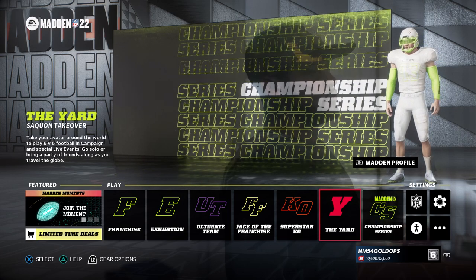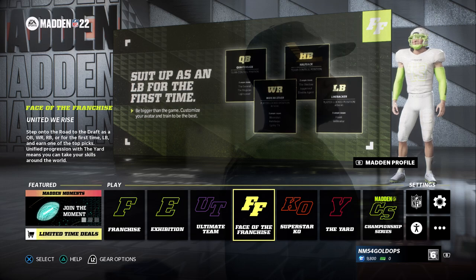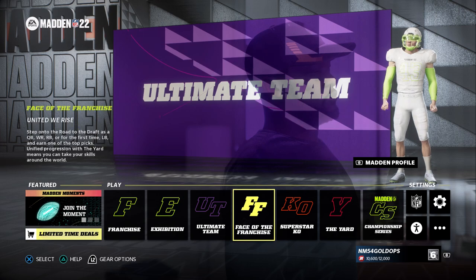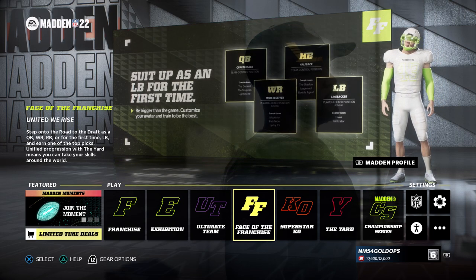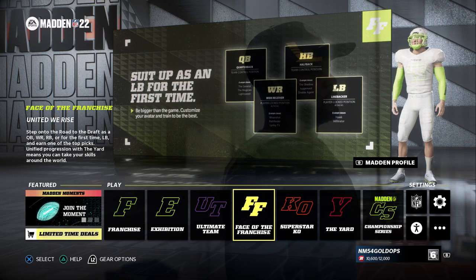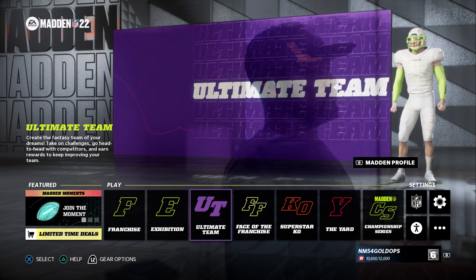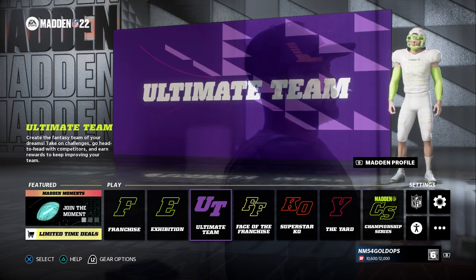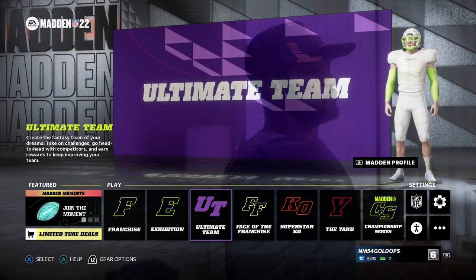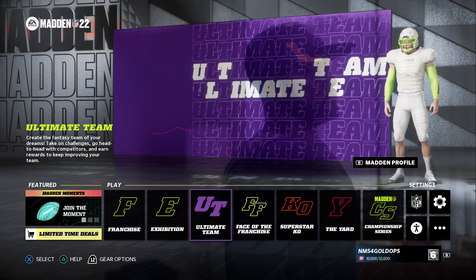Maybe other people do care, but Championship Series, The Yard, Superstar KO, Face of the Franchise, Ultimate Team — I really don't care about any of those things. Face of the Franchise could be a little bit entertaining, but it does not carry the game. It does not have the depth necessary to really add all that much value to Madden 22. Ultimate Team is just a money grab for EA. They're trying to get you to gamble, to spend your money, and they're successful at it — unfortunately, to the detriment of the rest of the Madden community.